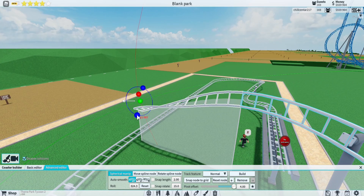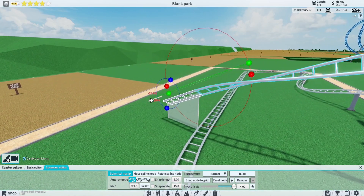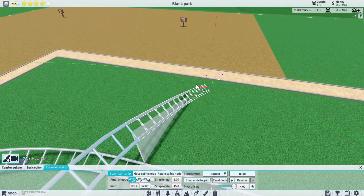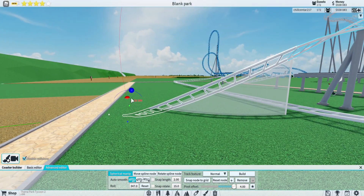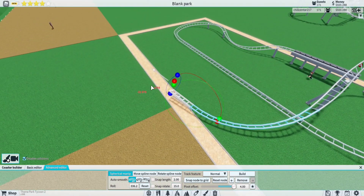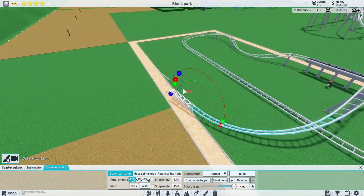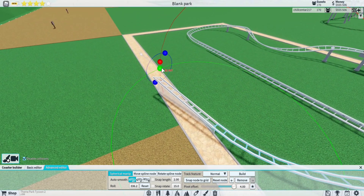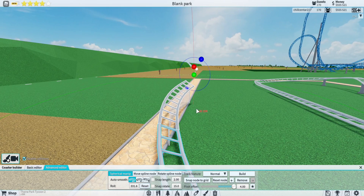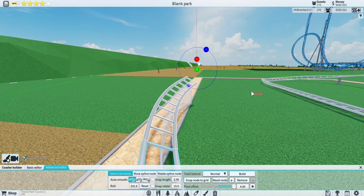Anyways, I think what we're going to do here is I'm going to have it come around that helix I just built. I'm debating whether to make it invert or not, because this could be more of like a family launch coaster. If you can't tell, these paths are the last cell of the square, so if I go outside of that path barrier I've kind of exceeded what I can work with.